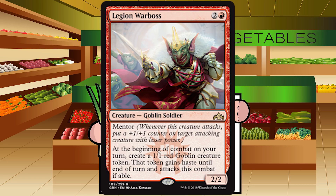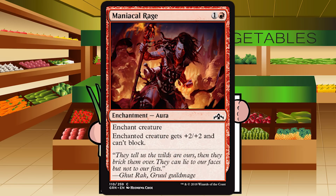Up next is Maniacal Rage — one and a red for an enchantment Aura at common. Enchanted creature gets +2/+2 and can't block. Getting no evasion doesn't excite me at all. Sure, you can throw this on a Healer's Hawk and do some damage, but I'm going to blow you out with the seventy thousand Unexplained Disappearances I'm going to draft. This card is mediocre — the exact type of aura I think is unplayable. Statistically it isn't worth it. D-, don't play it.